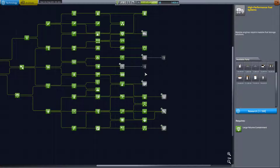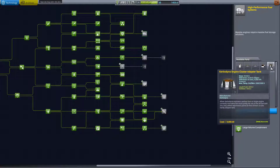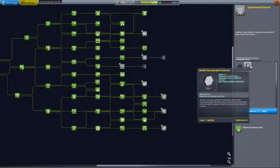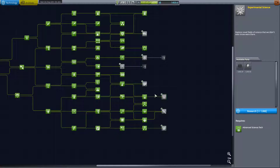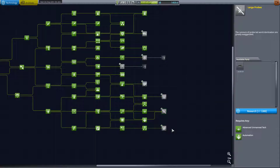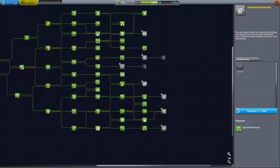Let's head into R&D and see about spending our 1,500 science. We don't quite have enough to max everything out yet. We could grab high-performance fuel systems, or alternately the narrowband scanner, or the large probe core. I think RTGs are going to be the most valuable thing here going forward, because we're going to be getting pretty far from the sun. So we'll go ahead and grab RTGs.